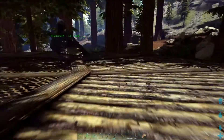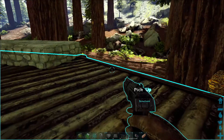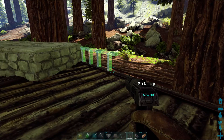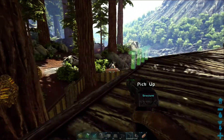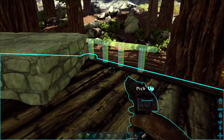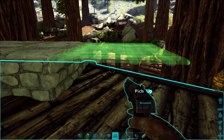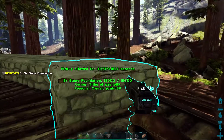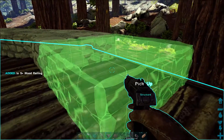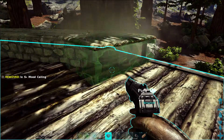All right guys, we're back. You can see I started going around the outside. I figured something out and wanted to share it - I'm sure people who know Structures Plus think I'm an idiot for not figuring things out, but this is the first time I've ever used it. I didn't end up needing the wedges. I figured out that these railings actually snap right to the platform - I don't know why I never thought to check that. I also figured out the ceiling just snaps right to the railing, it doesn't have to be a half wall. I did decide to go with stone foundations because they just look nicer.